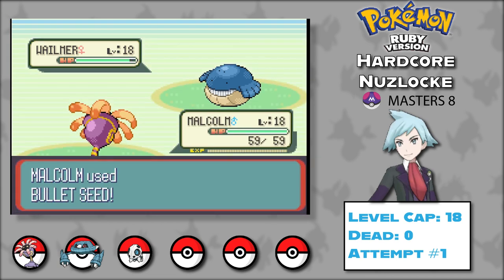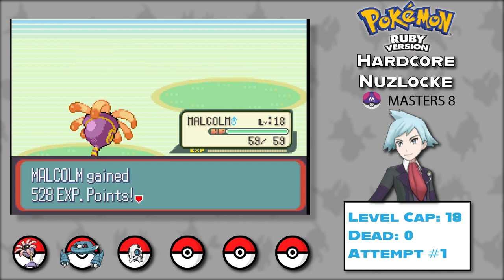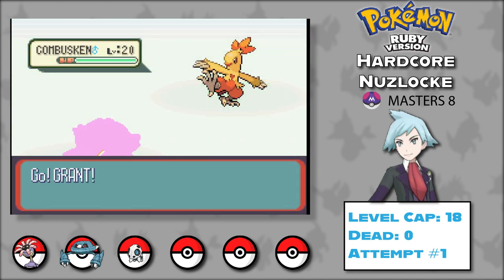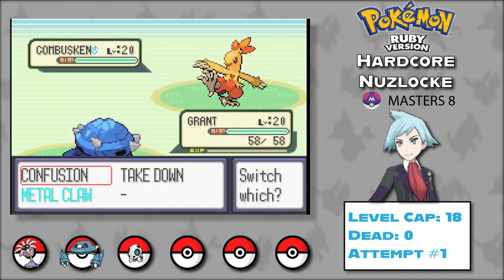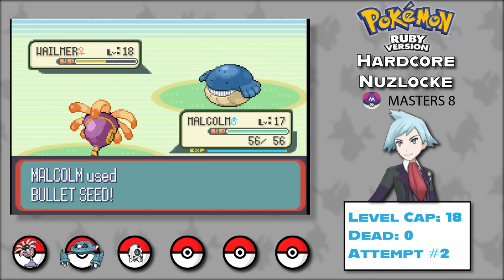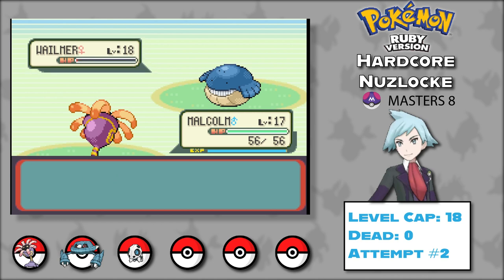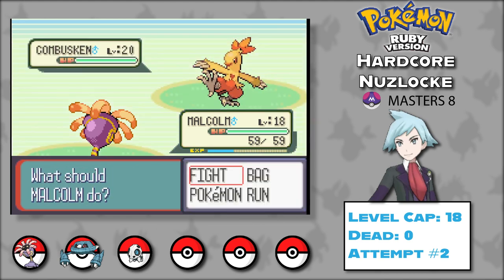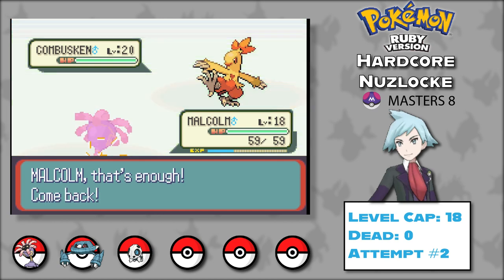Now that we have some power on the team, it's time to challenge May. She starts with Wailmer against Malcolm — Bullet Seed takes it down. Then Combusken comes out. I switch for Lockwood while she focuses her energy. Confusion does massive damage, then Combusken hits a critical hit with Blaze-boosted Ember, taking out Lockwood easily. Time for attempt number 2. The battle starts the same with Wailmer doing nothing while Bullet Seed takes it out. Then Combusken comes out and I send in Grant. Focus Energy lets Combusken score another critical hit, knocking Grant out again.